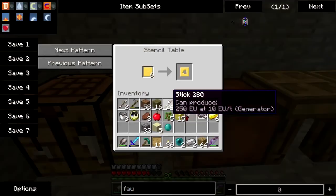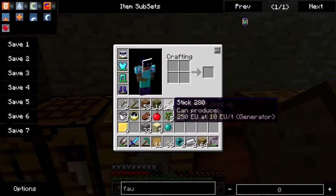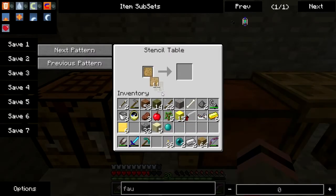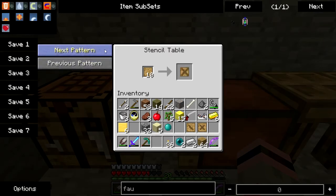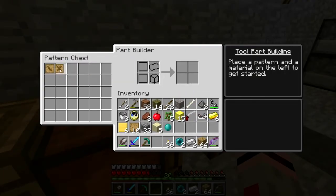Figured out how the stuff works. Let me get my casts off of here. To make a stencil you go plank, plank, stick, stick and that makes a blank pattern. You can take that blank pattern, throw it on a stencil table, hit next pattern until you get to whatever it is that you want to make a pattern for. I need a tool binding pattern.